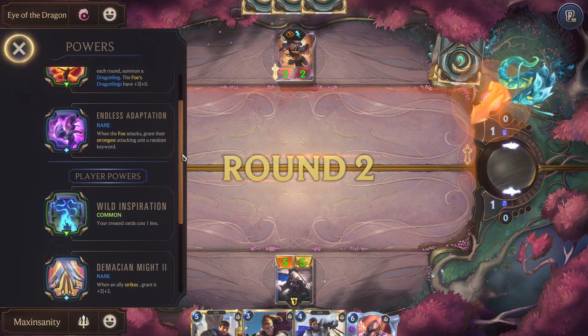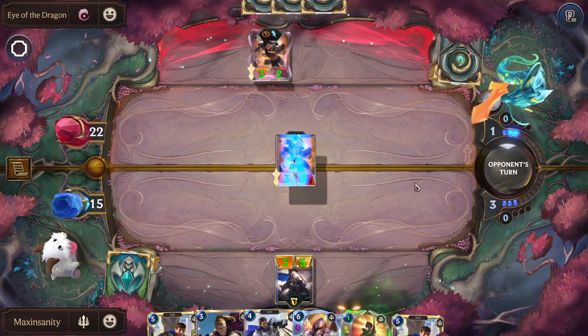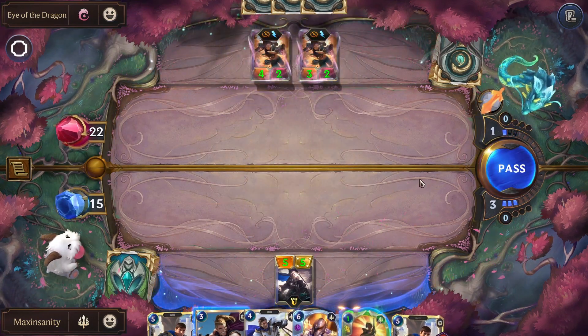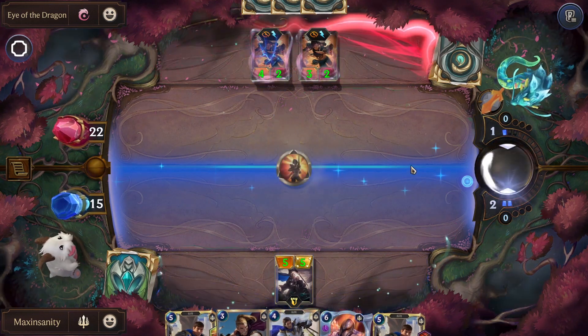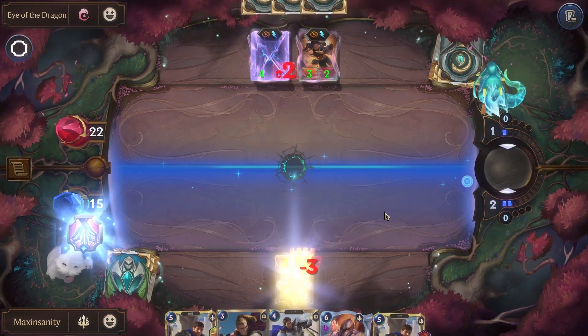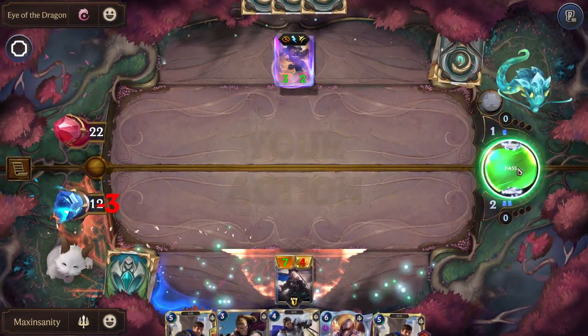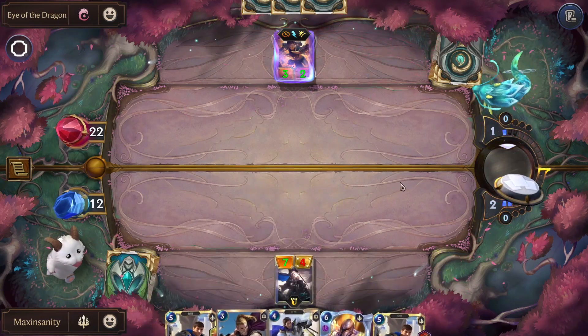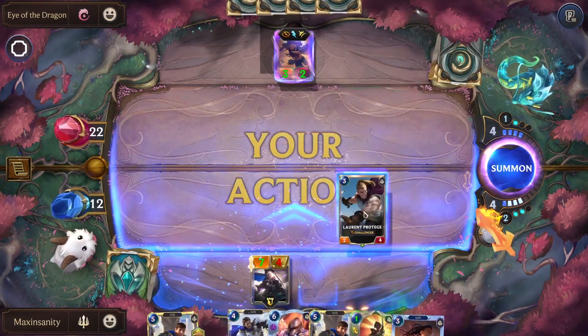I think it's just — when they attack, when an ally strikes, get it granted plus 2-2. Why is the moose getting 2-2 before they strike though? Okay, so what we want to do is do this — grow, grow. Can't really do anything about that. Extension 4 with extra mana — want to bleed this.